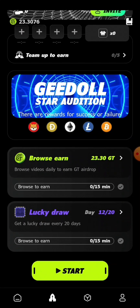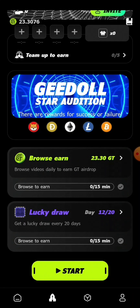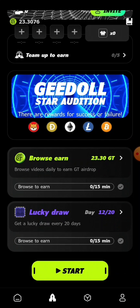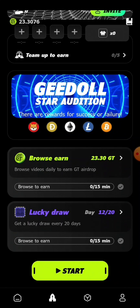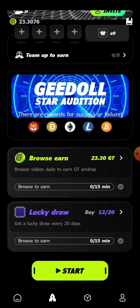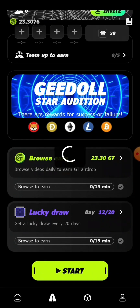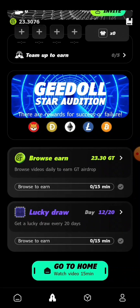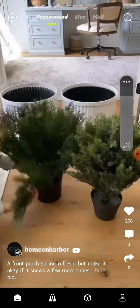The main way to make money is by watching videos online for just 15 minutes. As you can see here, they say browse videos daily to get an airdrop. To start getting this money, all you need to do is click on 'Stats,' then you start watching videos. These are the videos you need to watch in order to earn.